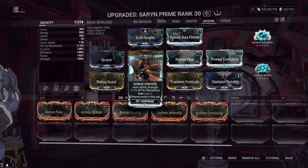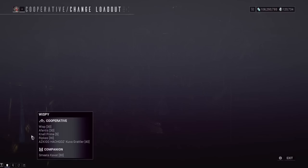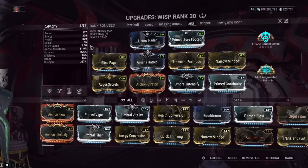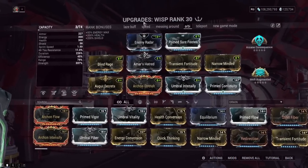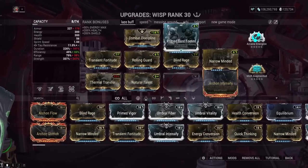I think Archon Intensify should have not been an Intensify mod. You could have made it like Archon Overload or something, where it gives you a 30% bonus. The fact that this is another Intensify — I don't like that in 2022. Umbral Intensify has been out for way too long. It's a slap in the face to people who Umbra Formed their frames. For example, Archon Intensify is just straight up better on Wisp than Umbral Intensify.